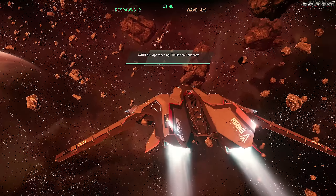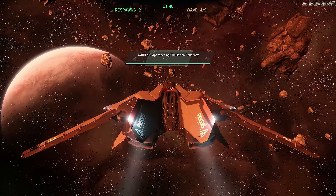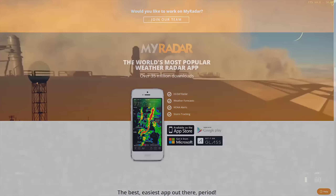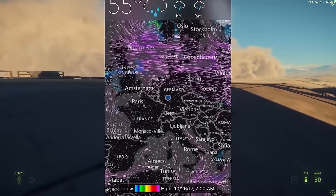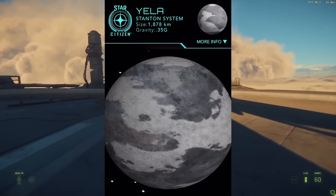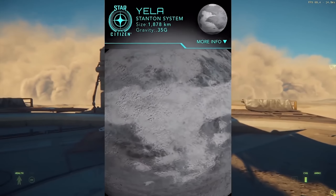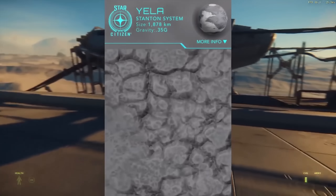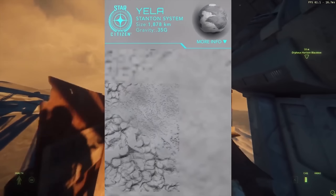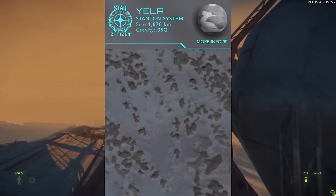We also have a giveaway this month for the heavy salvage ship, the massive Aegis Reclaimer, provided by our featured app MyRadar. MyRadar is a free weather app that includes full-scale interactive maps of Crusader's three moons from Star Citizen — Yella, Selen, and Daymar — where users can scroll around and zoom in to see the landscape and geography. MyRadar is also a real-life weather app giving you local weather information, and is available in the US, Europe, Japan, South Korea, and coming to Australia this summer. It's available on iOS, Android, and Windows — please check it out in the links below.